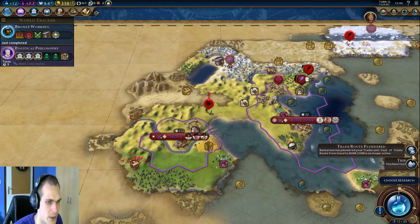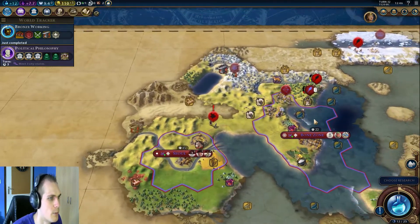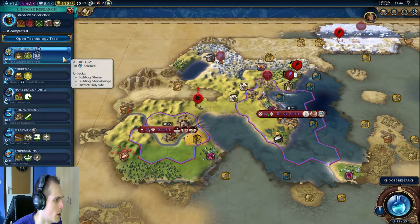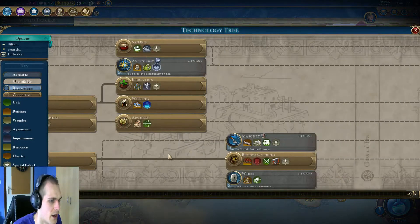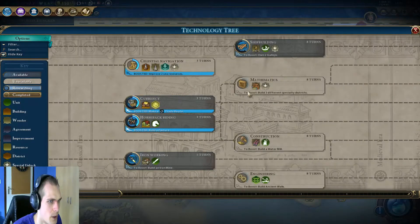Do we have any iron? Not that I can see - not in our lands. Oh wait, we do have some iron in Japan, so we might want to go there. We do have some iron up here. Where are the tribal huts - they're over there. Masonry might be a good one to help defend our cities a little bit better. Let's go for Shipbuilding - let's make us a little bit more mobile in the world.